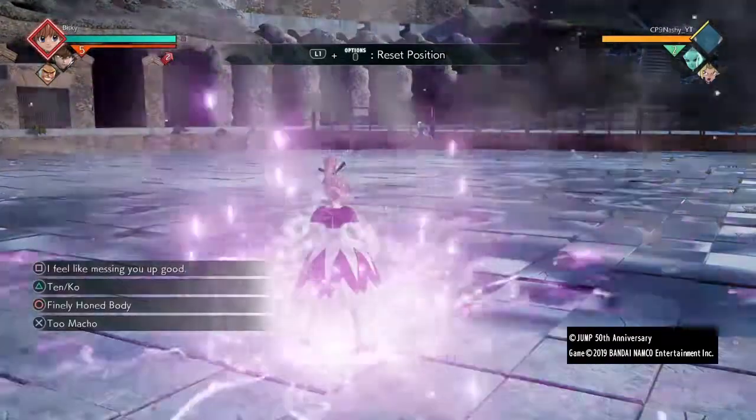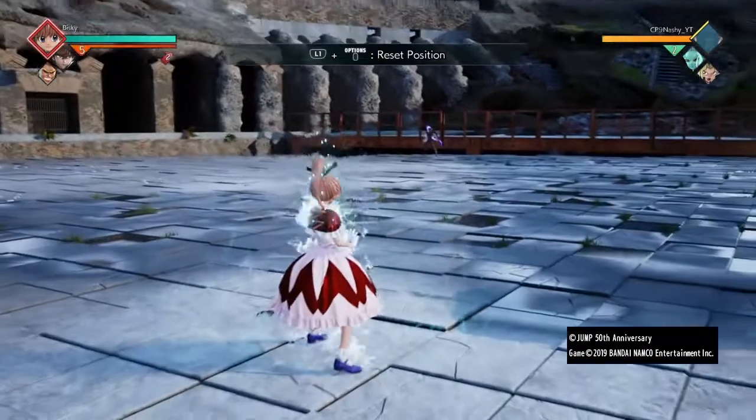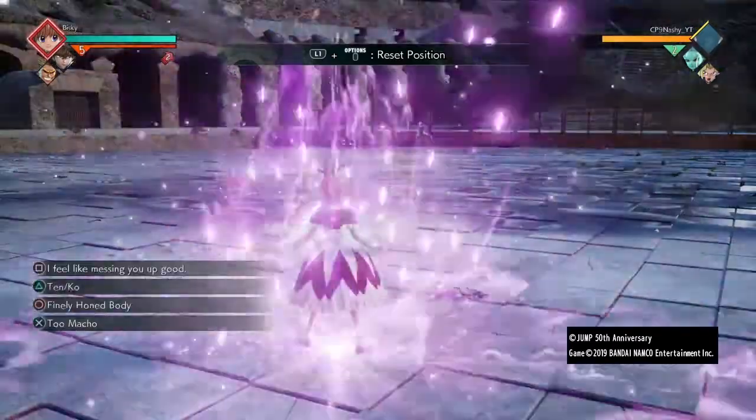Then you got 'Finally Honed Body,' which is a physical counter attack. Once your opponent does an attack, you counter and I believe you can get a combo after the counter, and then you might be able to go into your ult, which is very good.